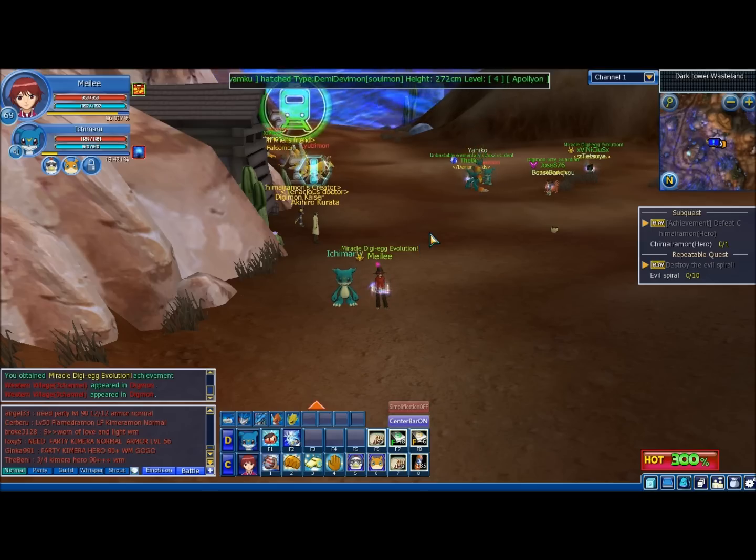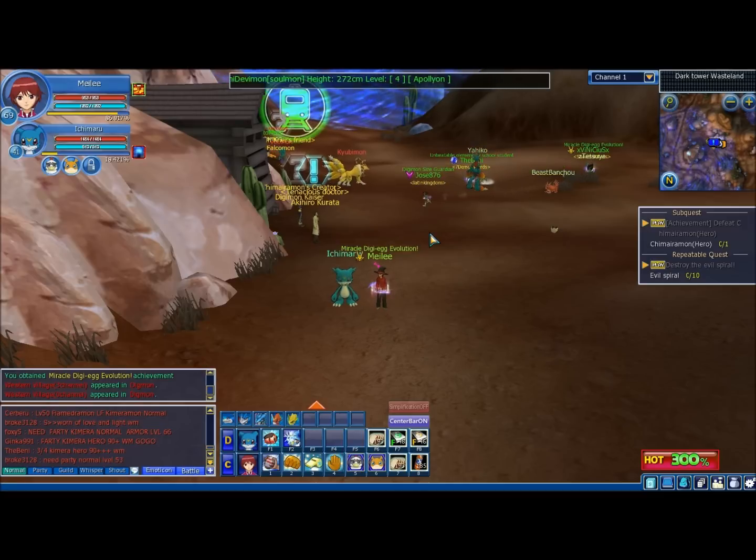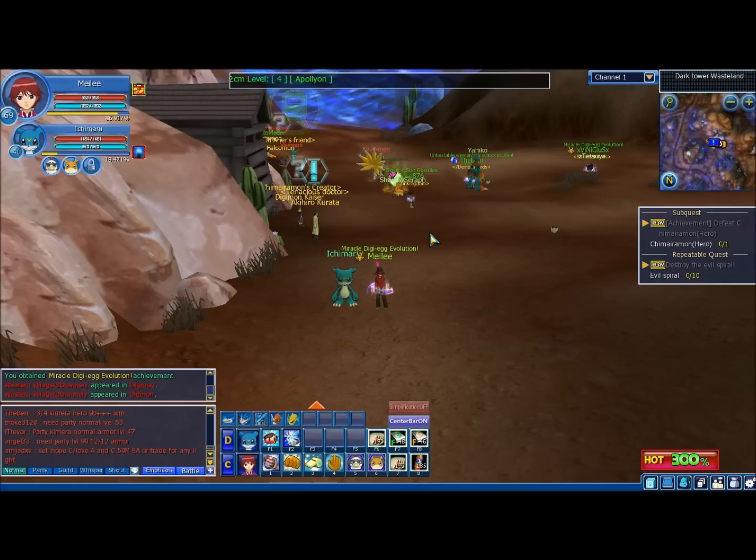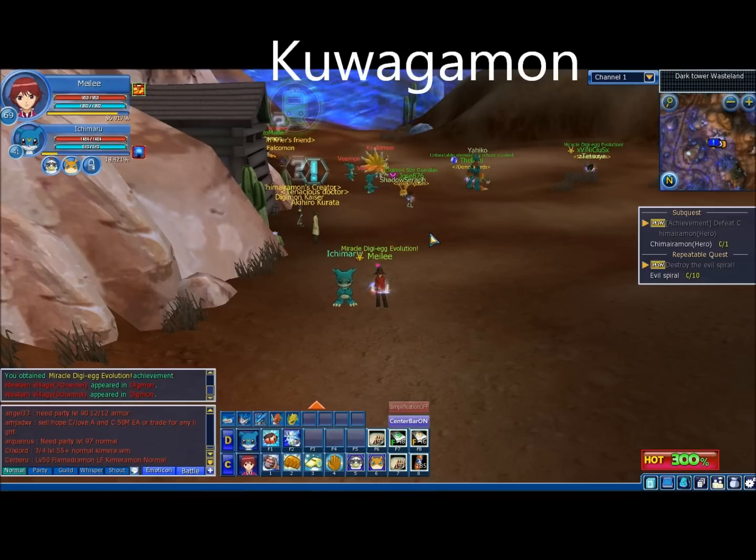Body of a Greymon, head of a Kabuterimon, Devimon's arms, Anjumon's wings, Garurumon's legs, a SkullGreymon arm, and the arms of that guy from Season 1 who was the first to try and eat the Digi Dust — he's got his arms as well.